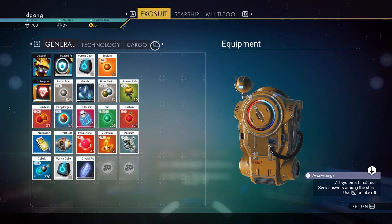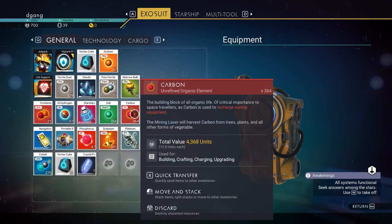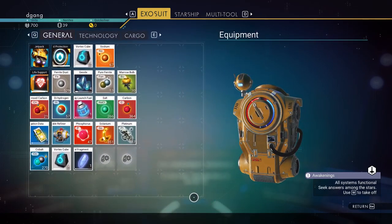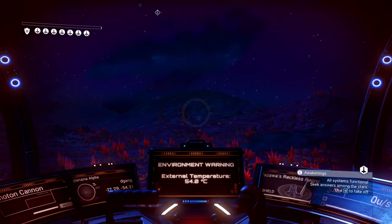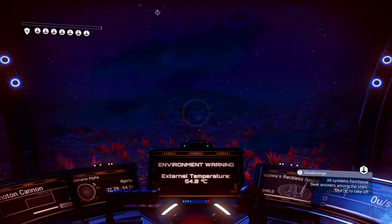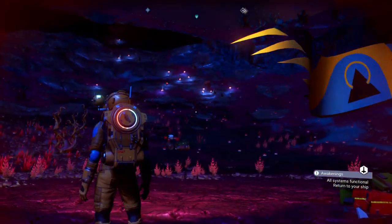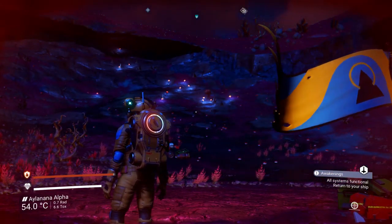If you look, I have some ferrite and I have some carbon. Do you think I should find more stuff before I take off, or should I just take off? Should I work on this ship or not? Let me show you what it looks like around here — I'll do a scan. You press C to scan.